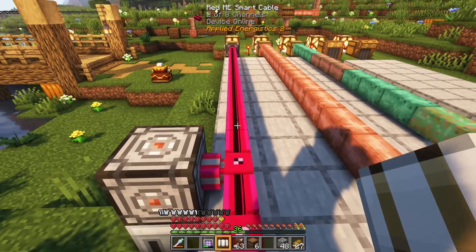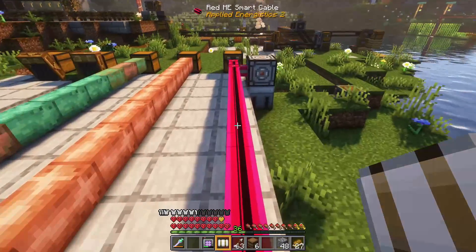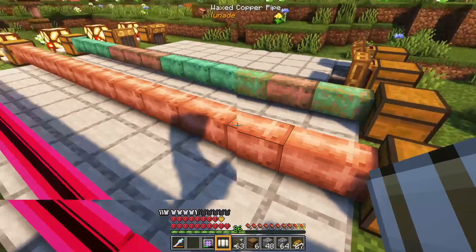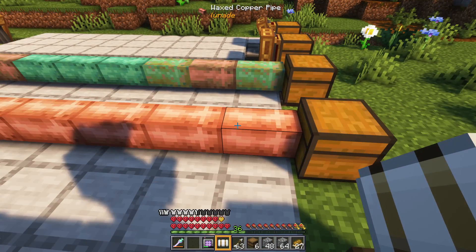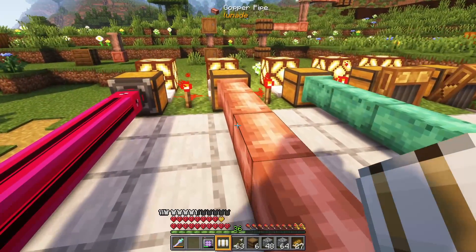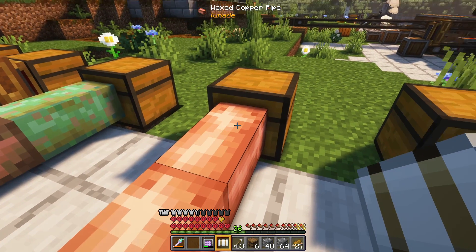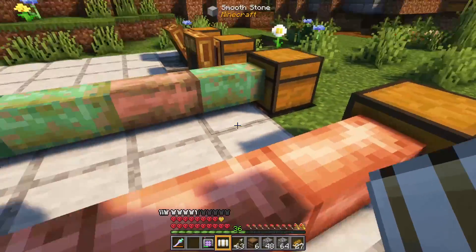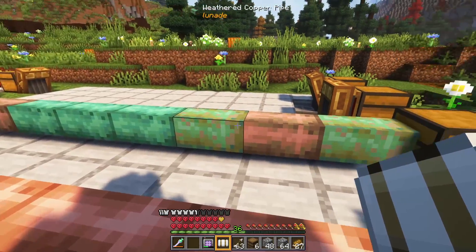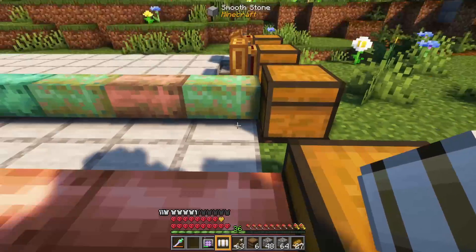This is an Applied Energistics smart cable run with an import bus and a storage bus on the other end. Once we power that, those things will move — but let's pull that out for now. Here's a waxed copper pipeline. This is the fastest copper pipes will go — when they're waxed or in their pure unweathered state, these are the fastest pipes. Now these are weathered, so they're going to go a bit slower — their cooldown is slower depending on how weathered they are, so we'll be able to see how this pipe works versus that pipe.